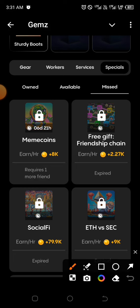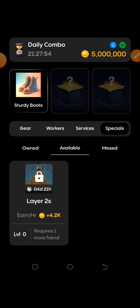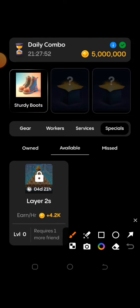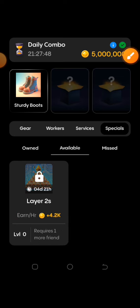Layer 2x is still under the same Special tab, but under Available if you haven't gotten it before. If you have, you'll see it under Owned. Mine is still right here — they're still telling me to go look for someone, which I'm not going to do. That's the three combinations for today. Please like, share, and don't forget to subscribe to this channel.